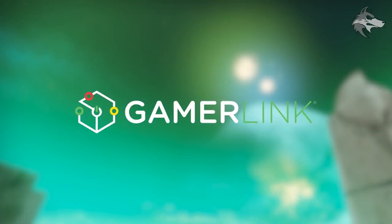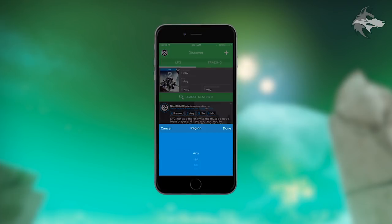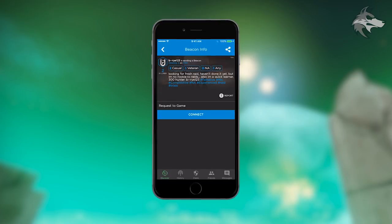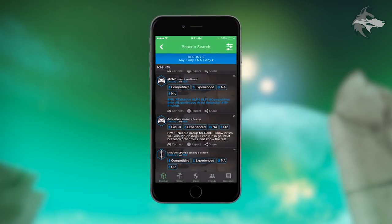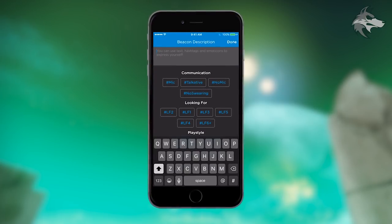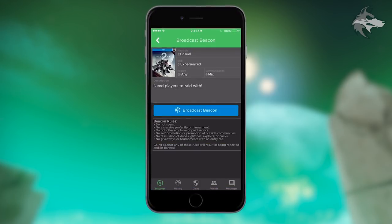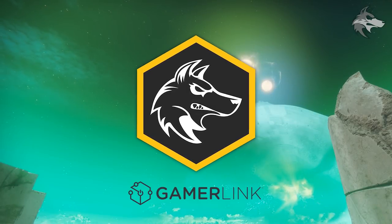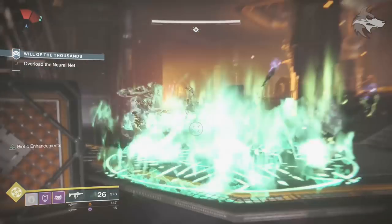This video is brought to you by sponsor GameLink — a fantastic LFG and clan app for Android and iOS. You can use it to find folks to play with, complete Nightfalls, raids, or whatever. You can also use clan tools to build persistent teams, keep in touch with clan mates, and plan sessions. Sign up using the link below to get an awesome Houndish badge for your profile. The link is in the description.